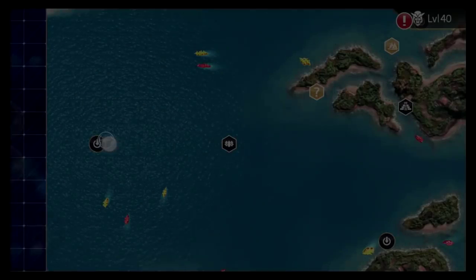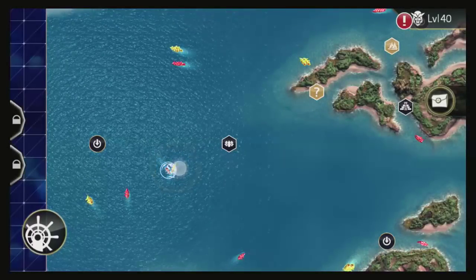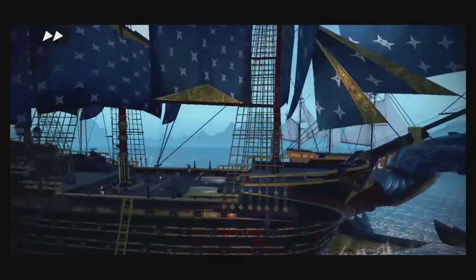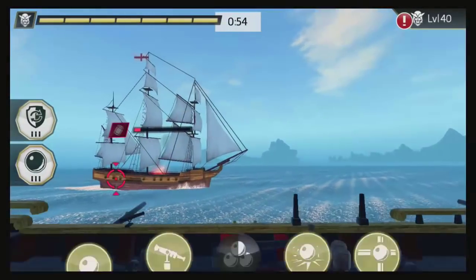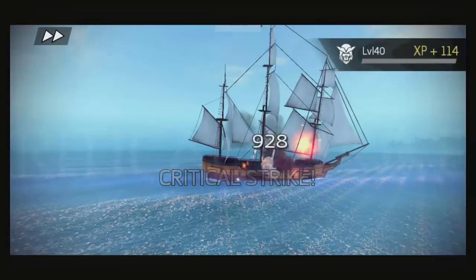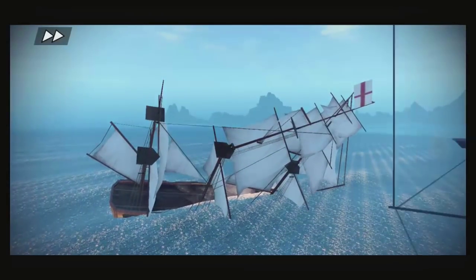Now let's go and see how we can do the survival mission. But first, let's check the power on just a simple merchant ship. We'll use the most weakest weapon. But you see, the damage level is 66. When you start the game it will be like kind of 8 or 10 — you will be happy to make it 20.